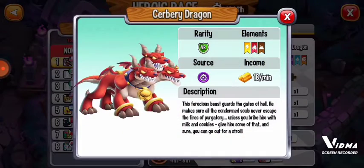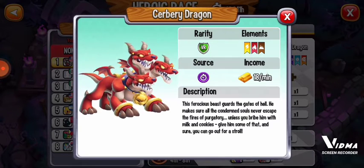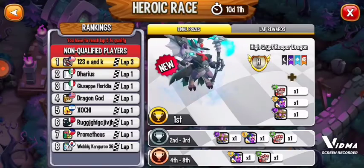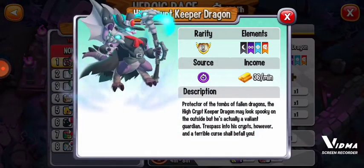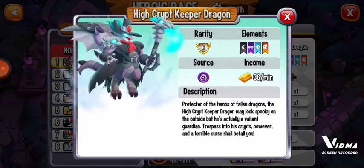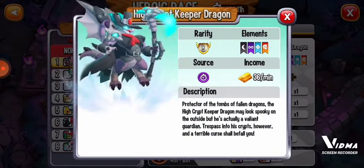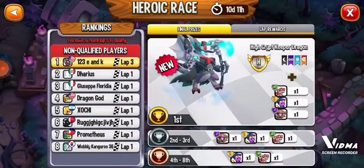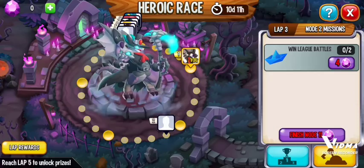A wreath dragon, which I think is from Christmas. Zombie Star Halloween. I'm recording this on October 21st, and that means that Halloween is right around the corner, 10 days from now. Pretty sure this is a Halloween dragon too. Protector of the tombs of fallen dragons — the High Crypt Keeper Dragon may look spooky on the outside, but he's actually a valiant guardian. Trespass into his crypts, however, and a terrible curse shall befall you. He is, I think, one of the most powerful dragons in the entire game.